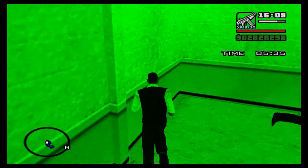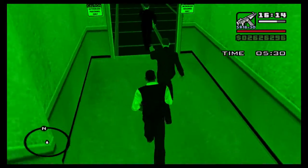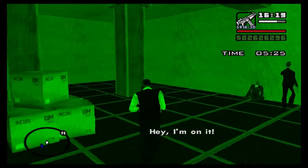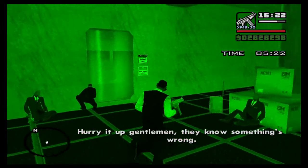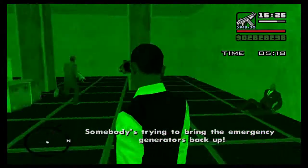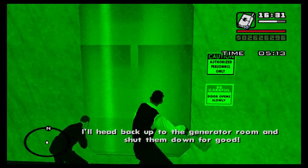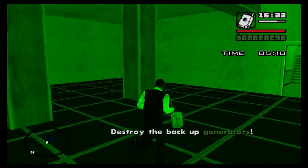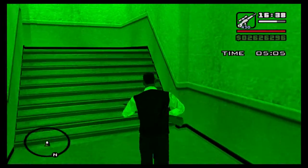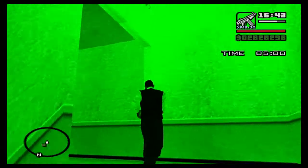Stay alert - I'm staying alert. Down to the vault we go. 'We'll set the charges while you watch the door.' All right, I'm on it. Hurry it up gentlemen - they know something's wrong, someone else is in the system. Somebody's trying to bring the emergency generators back up. Okay I'll head back to the room and shut them down for good. So we've got to destroy the backup generators now.